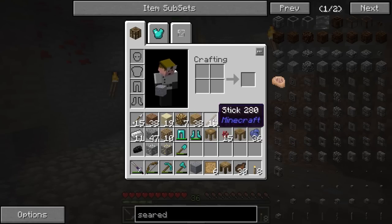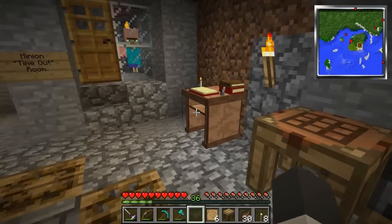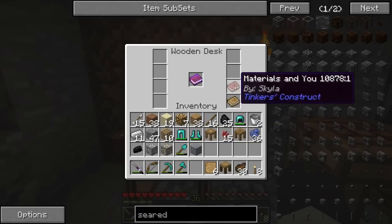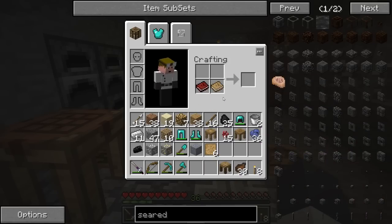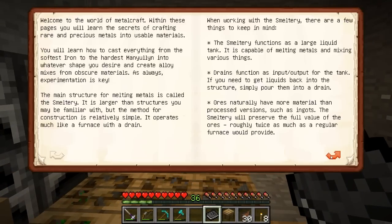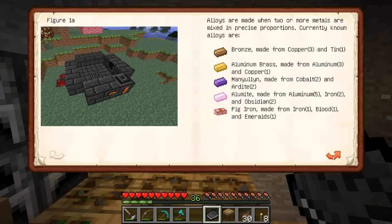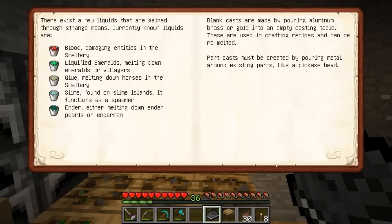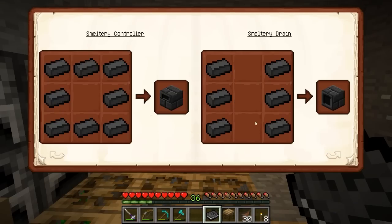The smeltery is going to give us the ability to smelt down ores and metals into molten forms, make casts, and get into more advanced tools. Let's take a quick look at the book on our new desk - 'Materials and You.' We have to make the smeltery guide, which is done by combining - oh, there it is - 'Mighty Smelting.' This is all sort of new to me, although I did a little bit of work in single player off camera and watched a tutorial by Dire Wolf.